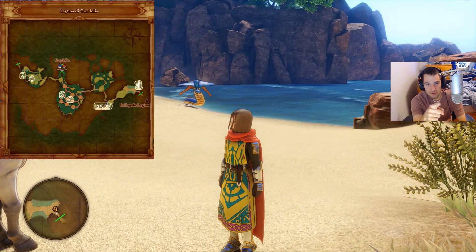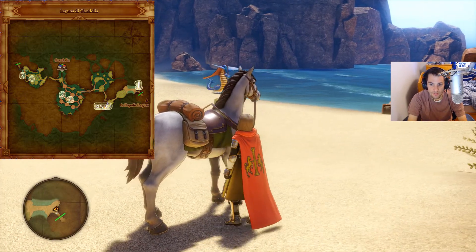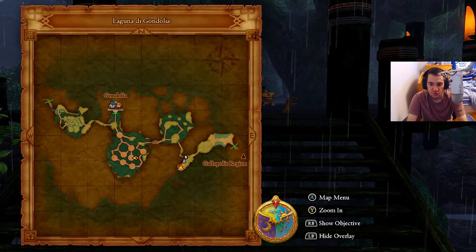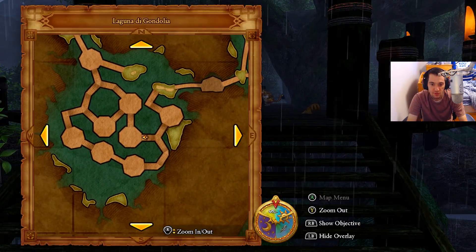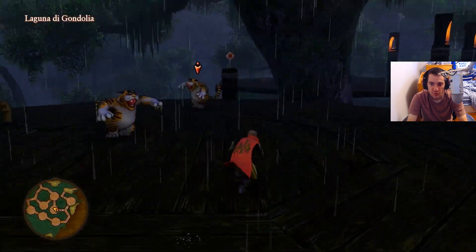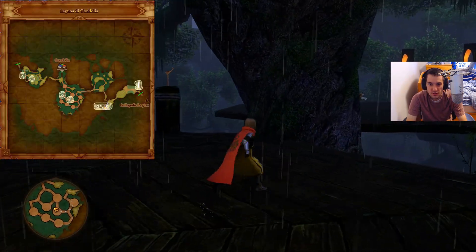I'm gonna go for number two, so meet me at number two. This is number two on the map — here I am right over here. Let me zoom out. Let's go get number two really quick and then dodge these guys. Shoot it, and that's number two.